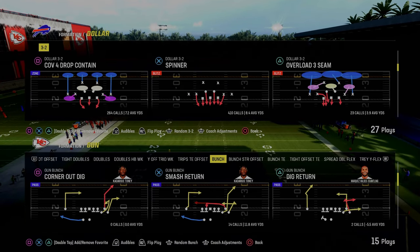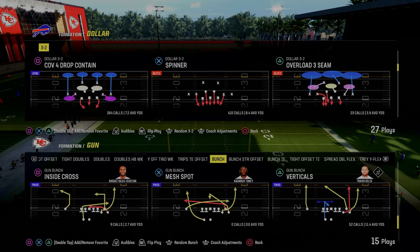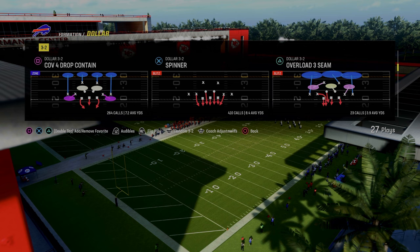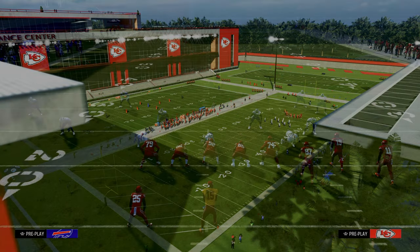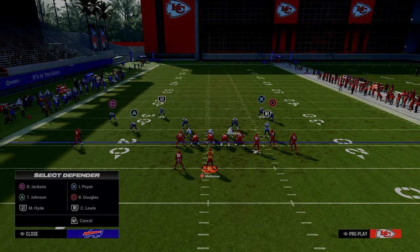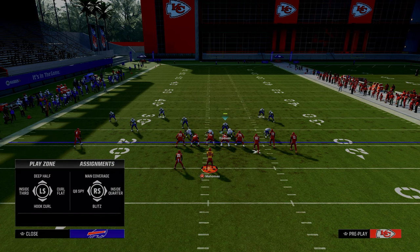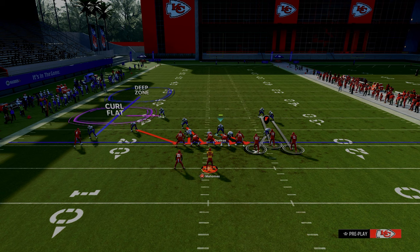We're going to put our zone coverage set to match. This is designed really to stop formations such as gun bunch and really any kind of compression set — really effective. The setup for this blitz is we're going to pinch our defensive line, then take the slot corner that is blitzing and man him up onto the tight end, put a curl flat zone over to the left-hand side, individually press that solo wide receiver, and put an outside third. Relatively simple adjustments and we're sending a five-man blitz.